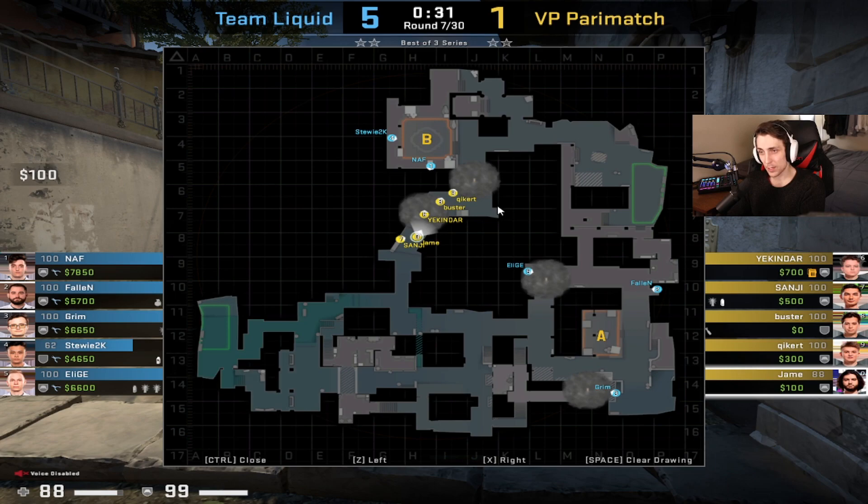As you can see here — Team Liquid versus VP — we've got VP with five men in banana, getting ready to execute the B bombsite. When you're hitting the B bombsite, the point of an execute is to divide the site, molly it out, and then flash your way in. It's a slower hit. The action point is going to be the flash at the end of the hit. What we're going to see from VP is a smoke here, a smoke here, mollies at the back of the site, and then entry flashes that come in, and then everyone starts rolling in and fighting. That action point is the entry flash.